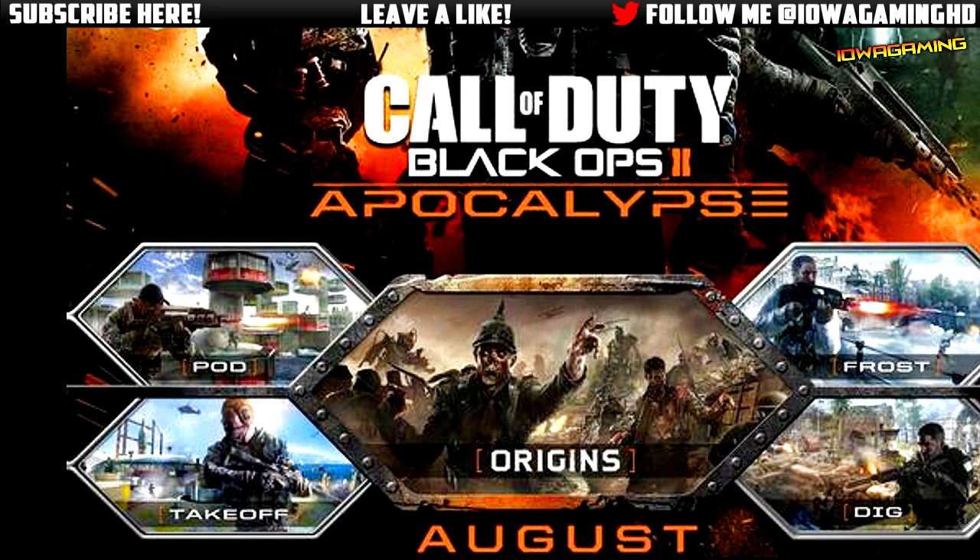Also guys, I just noticed this right now: at the very far top right, we see a bolt of lightning coming straight out of the ground. So what could that mean? Could that be some way to destroy the giant? Is that where the giant comes from — like he gives off that burst of electricity when he spawns? What is that, guys?